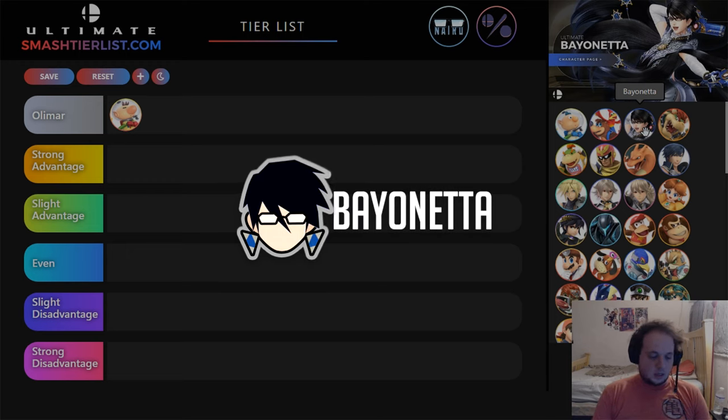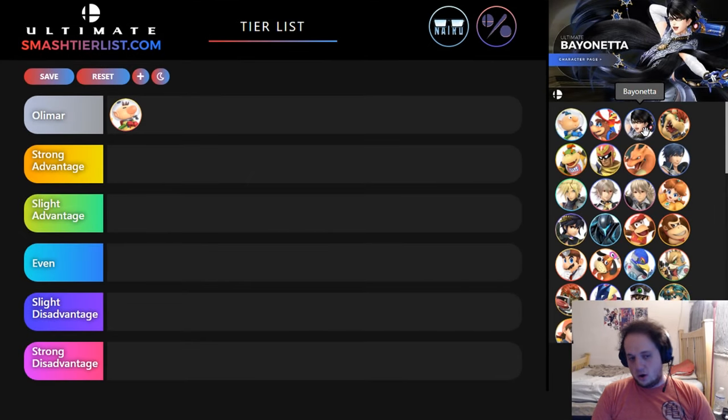Bayonetta. I've played against a couple different Bayonettas and talked to some. Pre-patch was definitely a hard Olimar favor — like an easy strong advantage. You beat her out in a lot of ways now that your aerials are swords. You kill her very easily, she can struggle to kill sometimes, and you can edgeguard her. Post-patch, the big thing that really hurt Olimar was the recovery nerf. In theory, Bayonetta should be edgeguarding him a lot more, because every time he gets hit offstage he's going to lose a lot of that fuel back more slowly. So it's going to be a lot easier to edgeguard him — I know her edgeguarding isn't as good as it used to be, but I think it's still pretty good against Olimar as long as you're smart with it.